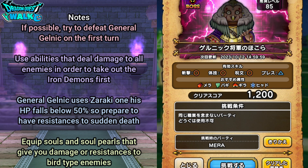For this battle, the main strategy I'm going to try is to actually defeat Gelnik in the first turn using the High King Sword, hopefully getting a Critical Hit and also a Direct Hit. With Encore, I'm going to boost up my character with Super Gathered Strength, then Encore and Attack. Another strategy would be to do damage to all enemies in order to take out the Iron Demons at about the same time. Also, put up resistances to Sudden Death, and equip Souls and Soul Pearls that do damage or have resistances to Bird-type enemies.